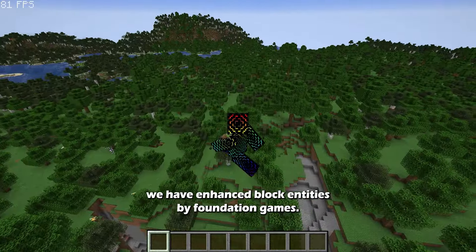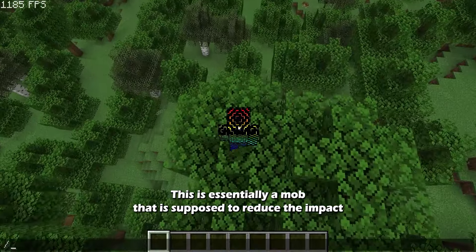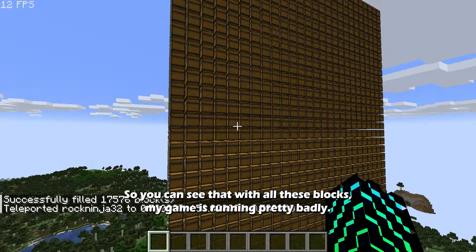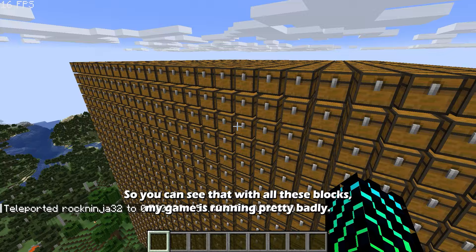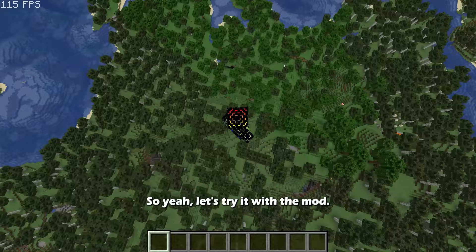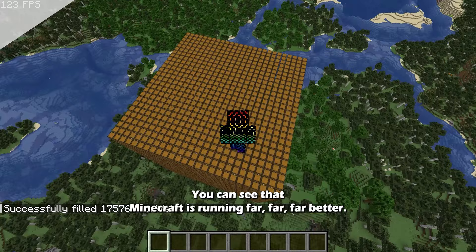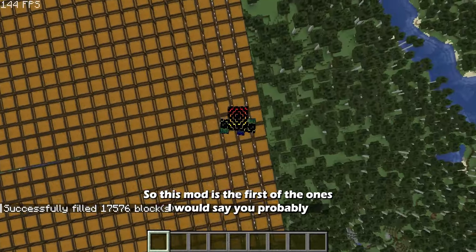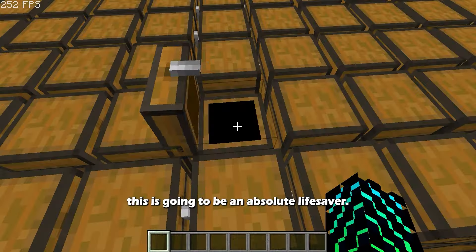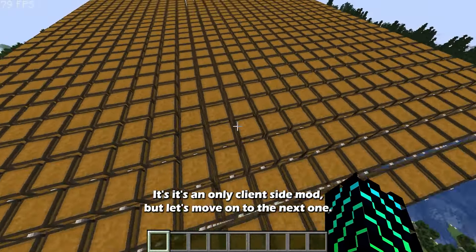Coming in at number 7, we have Enhanced Block Entities by Foundation Games. This mod reduces the performance impact that large numbers of block entities have on your computer. With a large number of chests placed, the game runs pretty badly in vanilla. With the mod enabled and the same chests pasted in, Minecraft runs far, far better. This is a must-have if you plan on having a large storage system — an absolute lifesaver. Note it is a client-side only mod and does not work on servers.